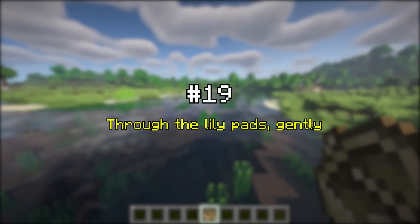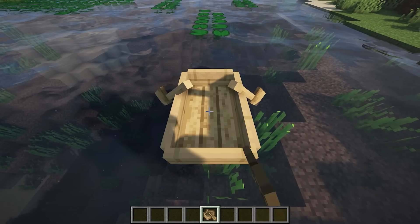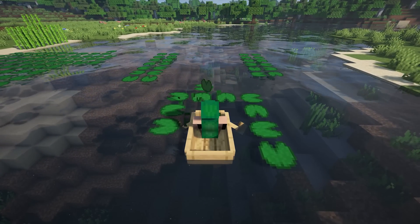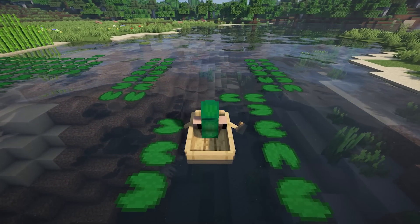Through the Lily Pads: with this mod, your boat will push lily pads aside instead of breaking them. It's actually what a boat in our world would do, plus the traveling experience is nicer.